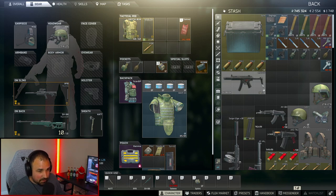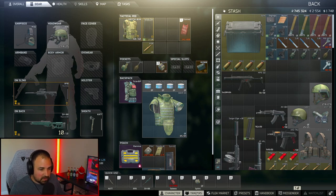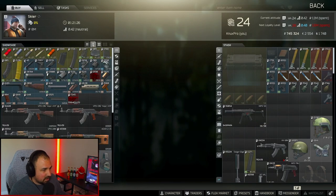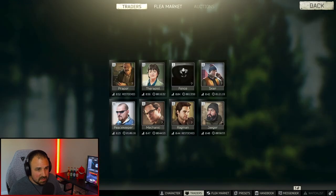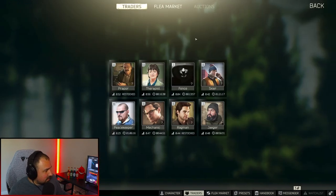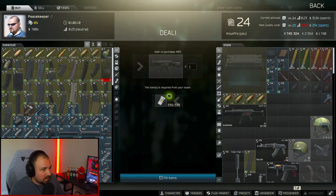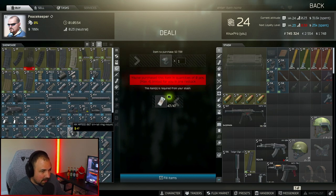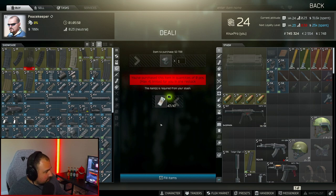Now for the non-SD parts. First is the N-Star blue laser, which is a Skier level 1 item at 5,000 rubles. The next thing you're going to need is the MP5 tri-rail, which you can get from Peacekeeper level 2 for $47.